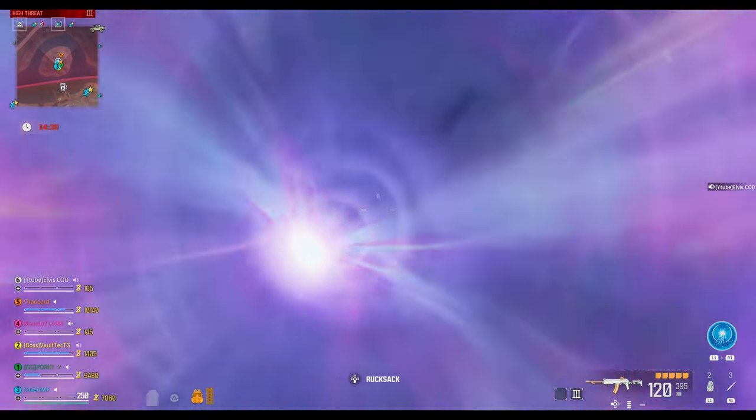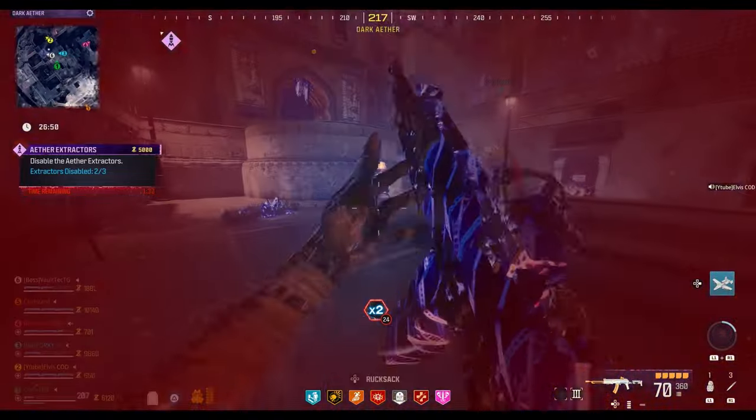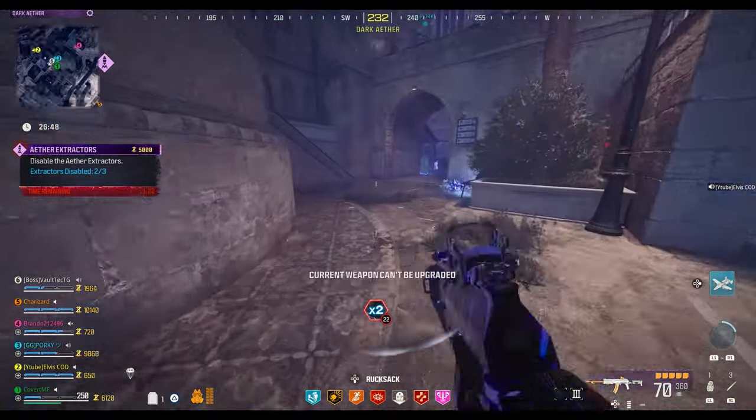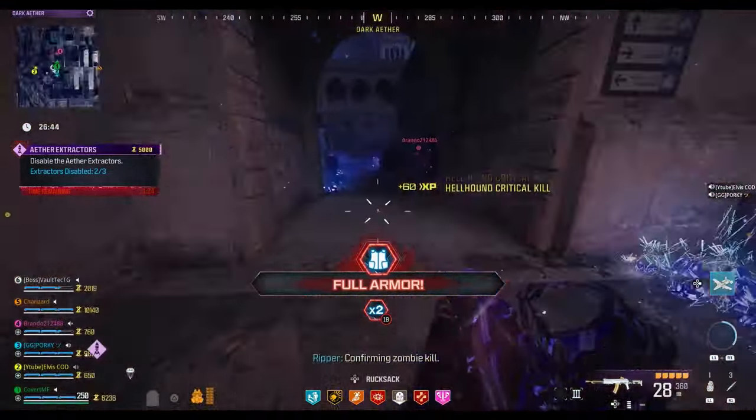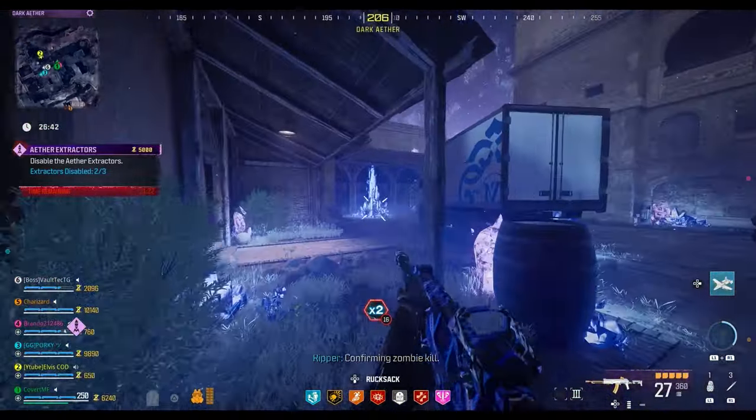The enemies in this version of the Dark Aether are more like those in the high threat zone, so you really need to be fully geared up with Pack-a-Punch 3, all your perks, ether tools, killstreaks, and so on.